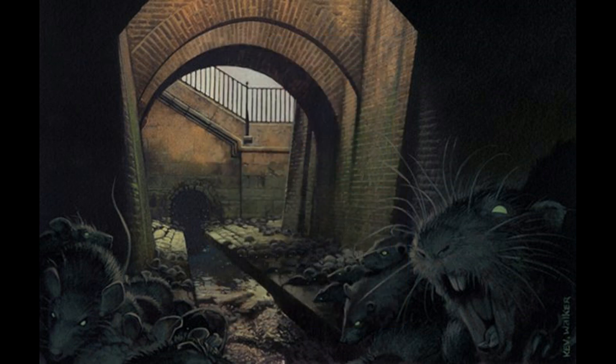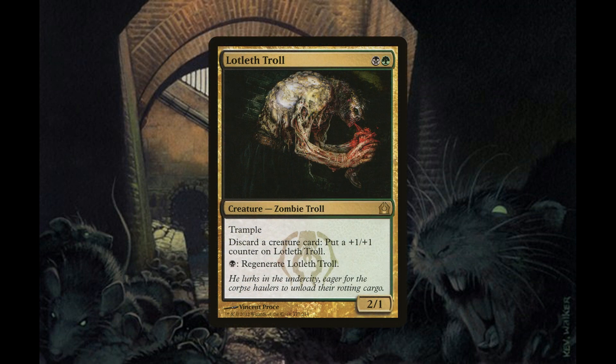Next we have four copies of Lotleth Troll, a 2/1 Zombie Troll for one black and one green mana. Lotleth Troll has trample; you can discard a card to put a +1/+1 counter on it, and pay one black mana to regenerate it. With this guy on the battlefield, we can discard a Bloodgast or two to give him those counters, lay a land for the turn, and then get to put those Bloodgasts back onto the battlefield because of their landfall, while still having at least three mana to play spells that turn.